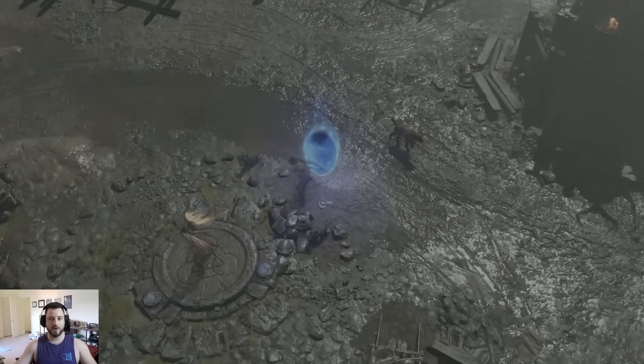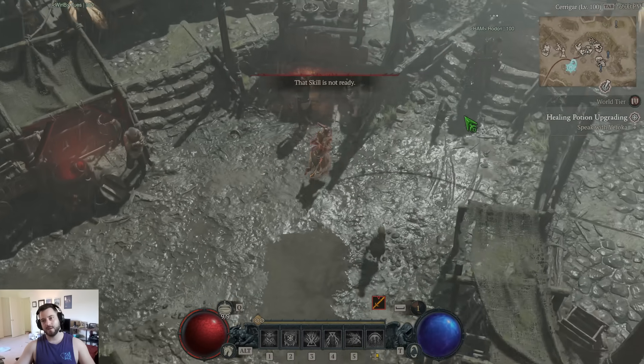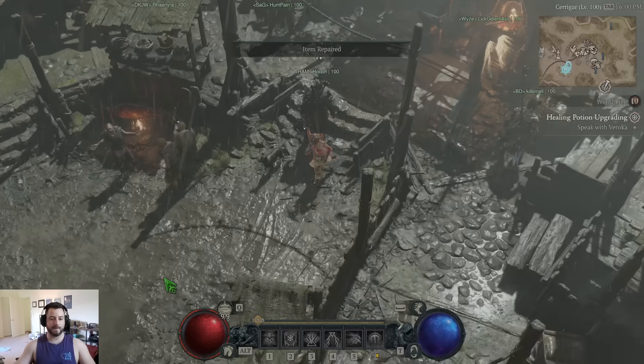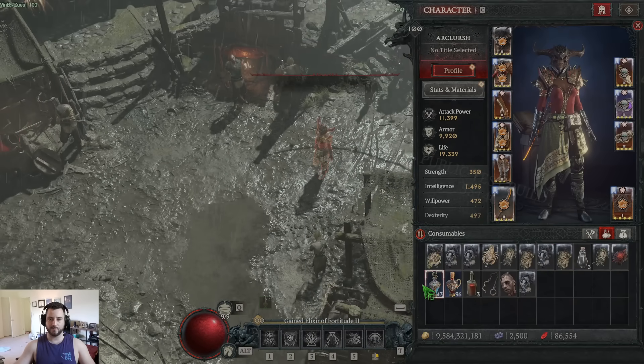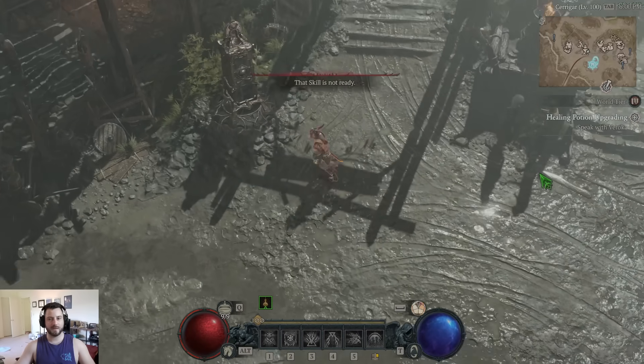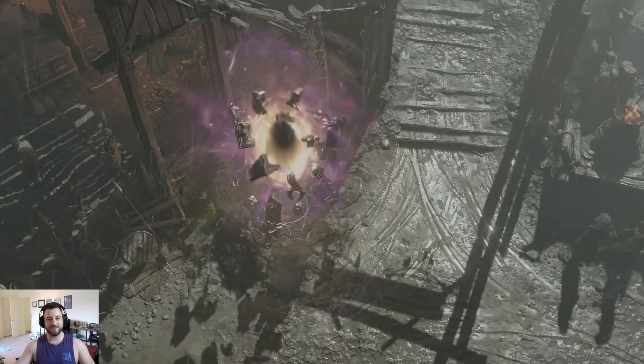Let's take it into a pit — a 101 pit. Now, these are kind of pre-nerf. This is PTR. We're just going to use a max life. This build is going to use a lot of tow passes. Alright, so let's just go into a 101 and see how it feels.